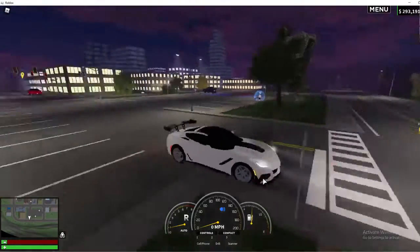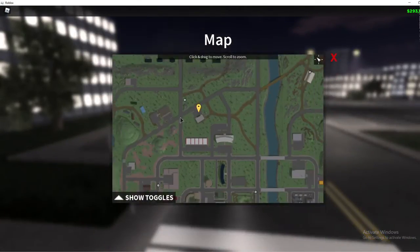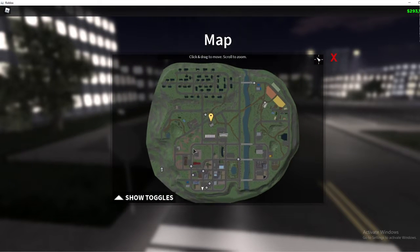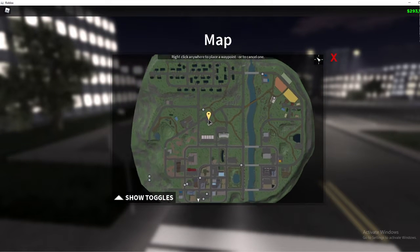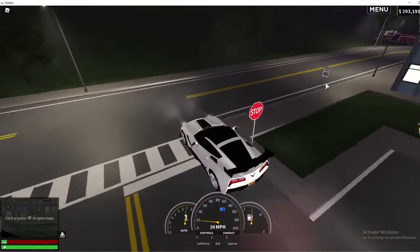As you guys can see, I'm at the spawn point. Now, you have the map right here — you can press M to open it. The location of the tool store is right here, this little building right here. So the quickest way to get there is by following this route.